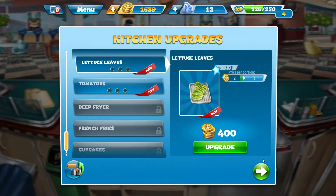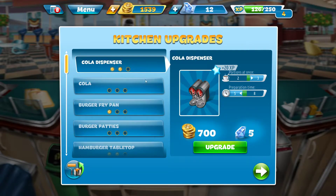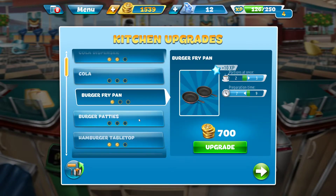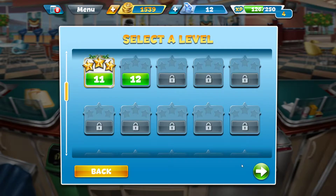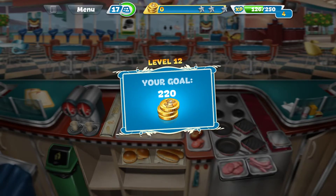All righty guys, it's time for Cooking Fever. Let's just go around — is there anything we can upgrade? Cola dispenser? I don't think cola. Do we need to upgrade the cola, burger frying pan? Burger patties? I guess that's fine. So hamburger buns — I don't need to upgrade anything as far as I know. I'm just going to keep it. Your goal is 220.